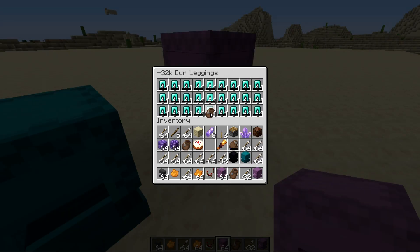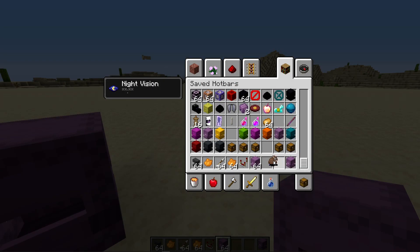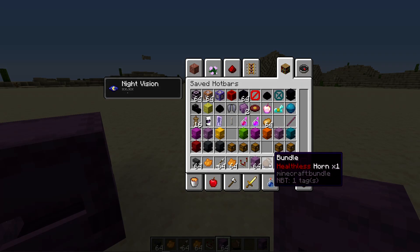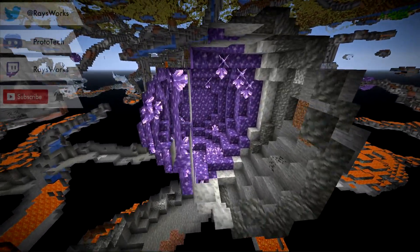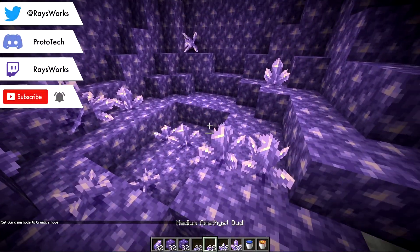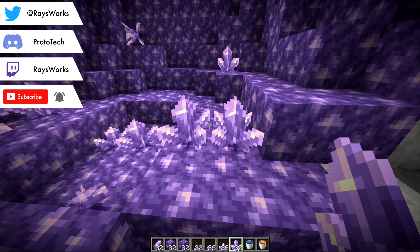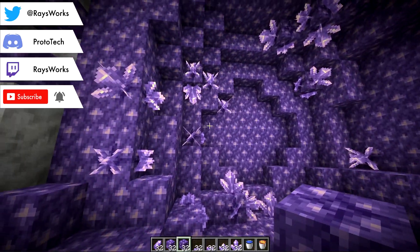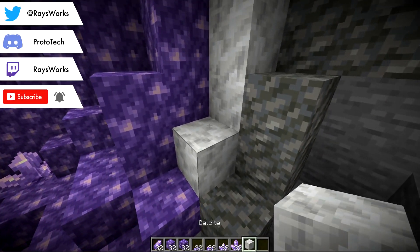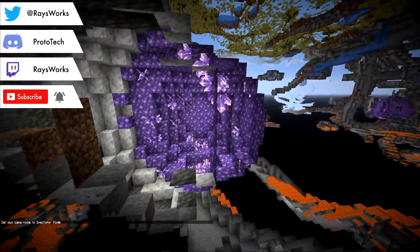Next let's look at amethyst. These are structures that naturally generate in the overworld in the new caves. In the very center are amethyst buds — small, medium, large, and cluster for the different sizes. There are amethyst blocks and budded amethyst also in these structures. A layer outward is calcite, and the very outside is tuff. So when you find these geodes you might only see that outer layer.